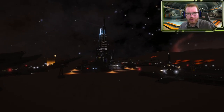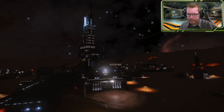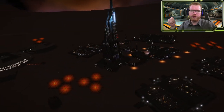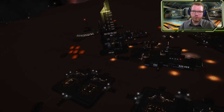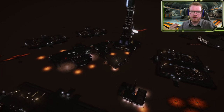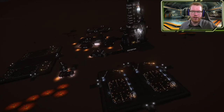Welcome back to Elite Dangerous with Down to Earth Astronomy. The new engineer, Chloe — we're going to have a look at what you need. As always with engineers, there are three steps to unlocking. First, you need to have the knowledge that the engineer actually exists. Then you need to complete something that will give you an invite to come to the base. And secondly, you need to do some kind of favor in order to actually unlock the engineer.